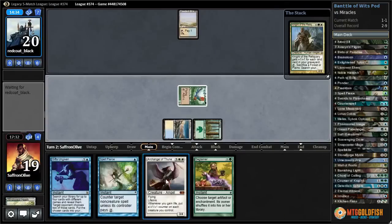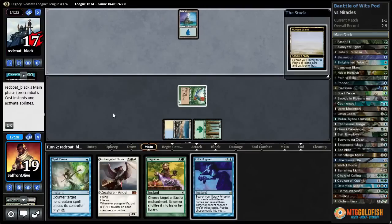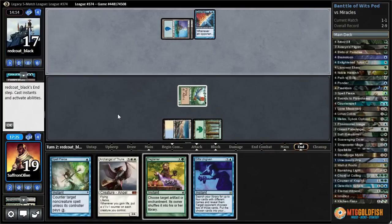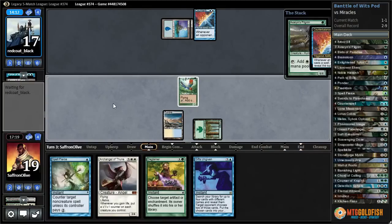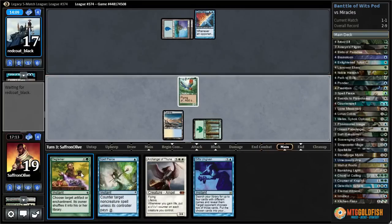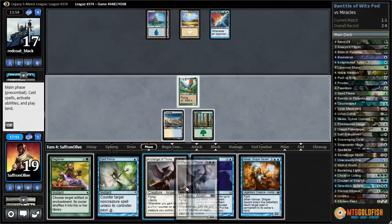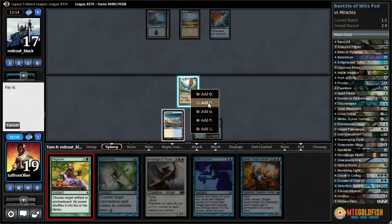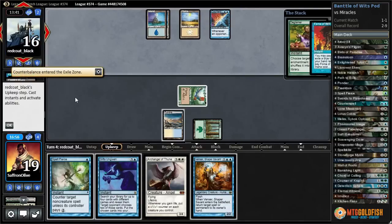No Top — and that's a removal spell for an artifact or enchantment. Windswept Heath, crack it, get a Tundra. Knight of the Reliquary — they're going to Force it right away, pitching a Brainstorm. Cracks Flooded Strand, gets Islands. It's just Counterbalance. Let's lead on Avacyn's Pilgrim — reveals a Wear/Tear. So that can counter our Deglamer as well — that's bad. Not a land. I guess we just pass and try to Deglamer on upkeep.